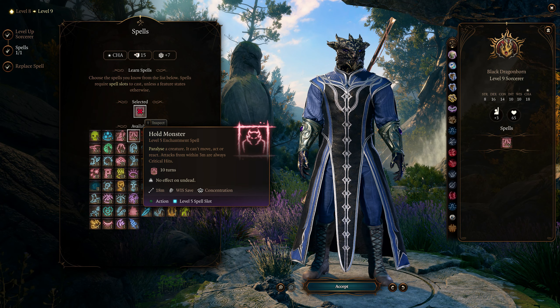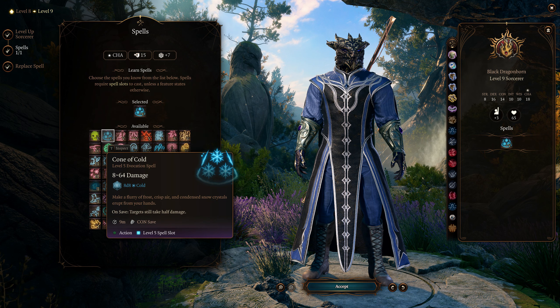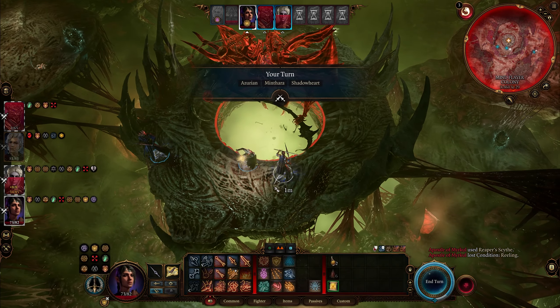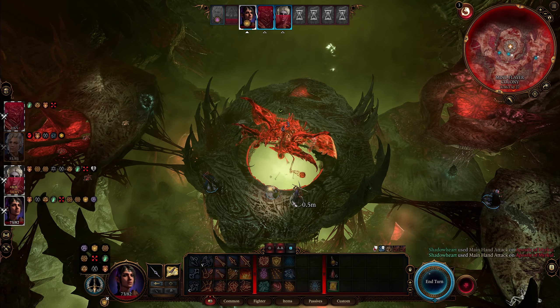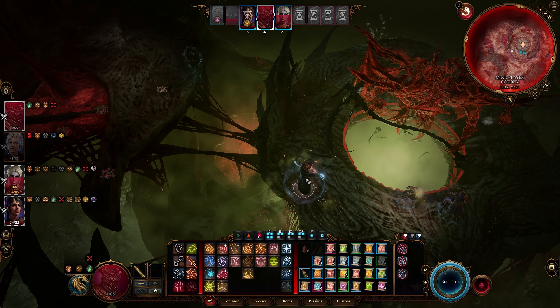At level 9, you get a 5th level spell slot. I usually pick Hold Monster, which can allow you to do some pretty nasty plays against basically any enemy or boss if they don't resist the saving throw. I also really like Cloud Kill, which gives you a large poison cloud that you can move around the field on each turn so enemies can't escape from it. Cone of Cold is also pretty nice as raw damage, and basically all level 5 spells are pretty good. From here on out, it's pretty much smooth sailing right to level 12, and you basically just get to learn more spells and gain another feat. At level 11, you also gain the ability to fly on command, making you extremely maneuverable — you can zip around the battlefield casting spells and almost never get caught by melee enemies.